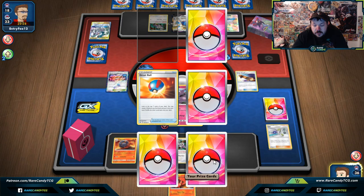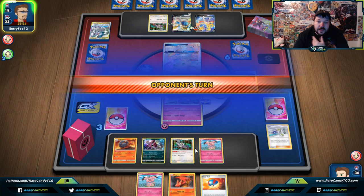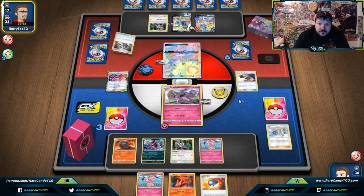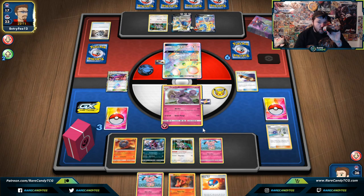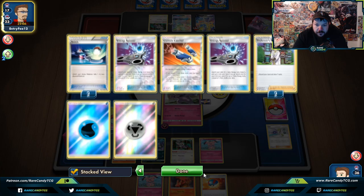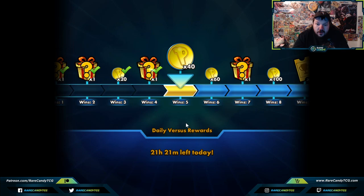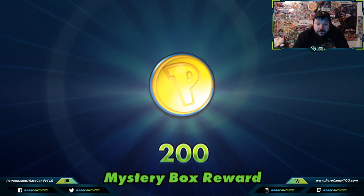Now, considering we have two Snubbulls in our Prize Cards, we're trying to get one. We did get a Snubbull, which will allow us to continuously chain things. Our opponent will need to take three Knockouts in this game; I need to take two. They did have another Escape Board, so it looks like they'll be able to take a Knockout, but they're using their second Switch. And they just concede because we have the Wondrous Lab — they didn't think about that. Another free win for us.